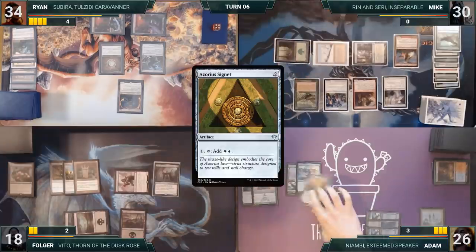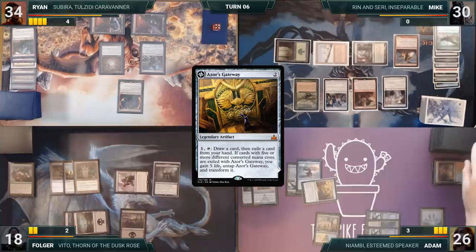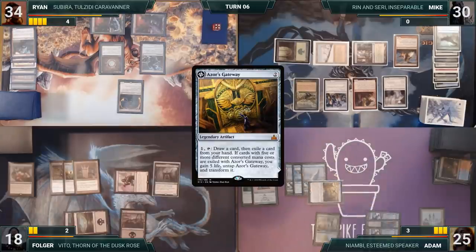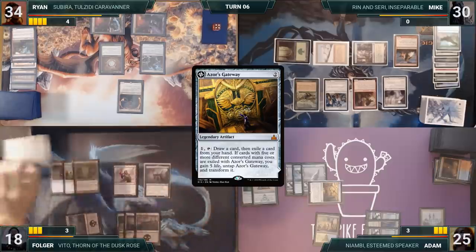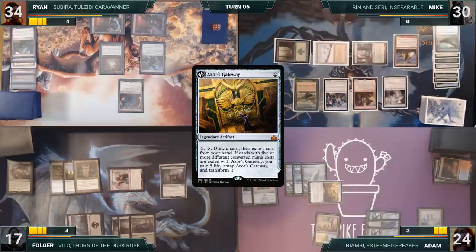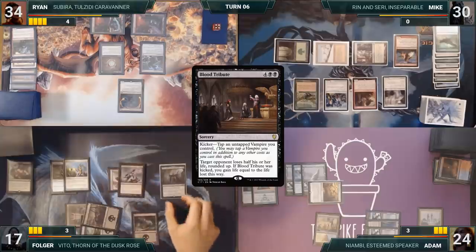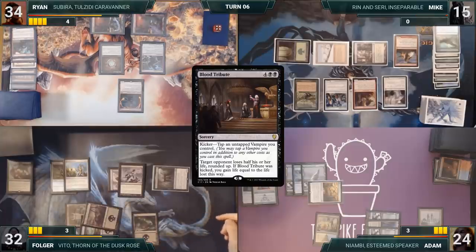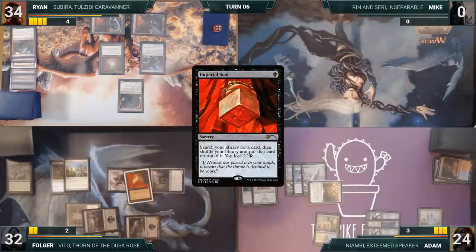Adam draws and casts Azorius Signet, then activates Azor's Gateway — Immolation Shaman triggers and Adam takes one. He draws, exiles a Snow-Covered Island, and passes. During Folger's upkeep, he pays for creatures through Tabernacle. He draws, attacks Adam with Mindblade Render — Folger pays one life and draws. In his second main phase, he casts Blood Tribute targeting Mike, tapping Vito (a Vampire) to pay the kicker. It resolves — Mike loses half his life, Folger gains that much. Vito triggers; Folger targets Mike, making him lose the other half of his life, killing him. Folger casts Imperial Seal, fetches a card to the top of his library, loses two life, and passes.